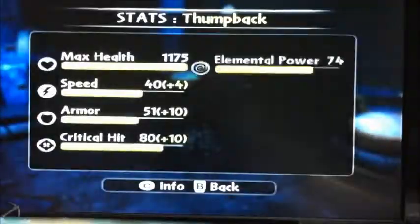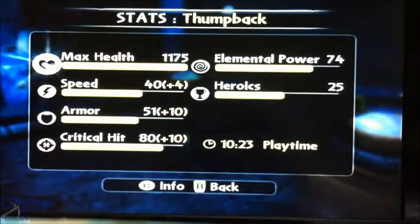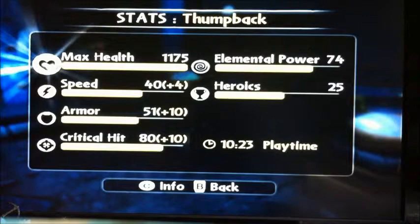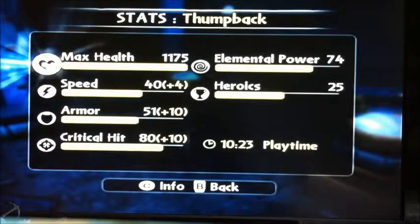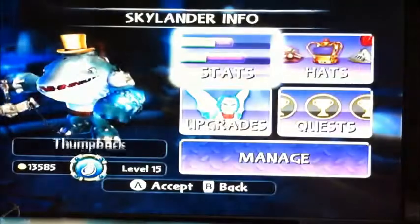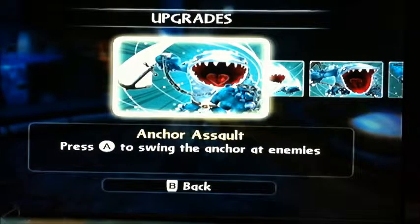Let's look at his stats. Max health 1175, speed 40 — plus 4 with the gold top hat — armor 51 — plus 10 with the gold top hat — critical hit 80 — plus 10 with the gold top hat — elemental power 74, and heroics 25. Now let's go to upgrades.